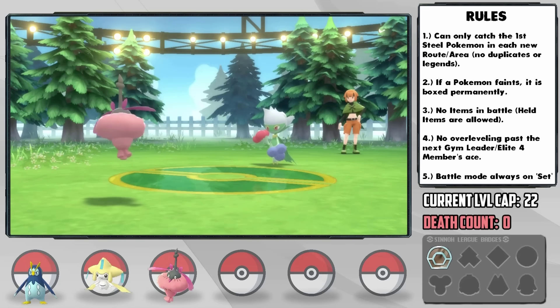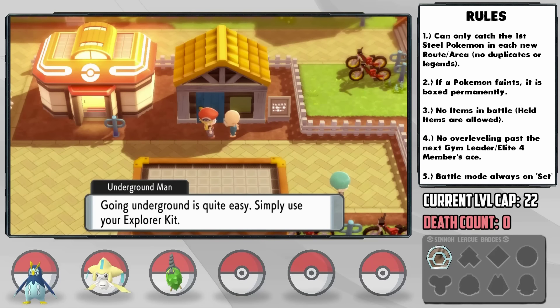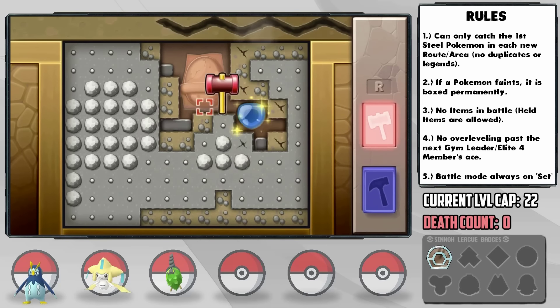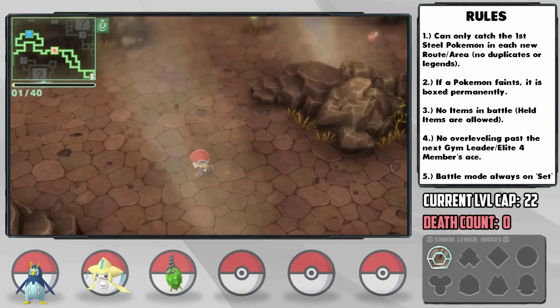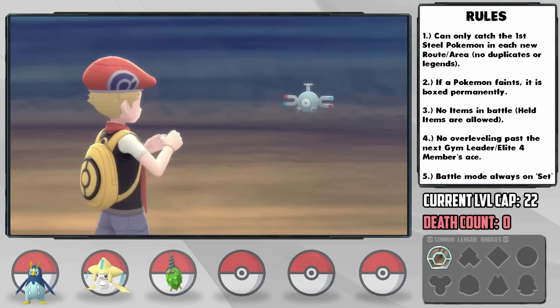Much closer than I thought, but Pepper got the job done just in time. With that, we get access to the Underground, and after about half an hour of searching I finally find what we're after — the Armor Fossil, which is exclusively available to Shining Pearl, which is the reason we're playing it. Another 15 minutes of searching brings us another encounter down here: Magnemite, which tends to only spawn in ice and water biomes as a special encounter.